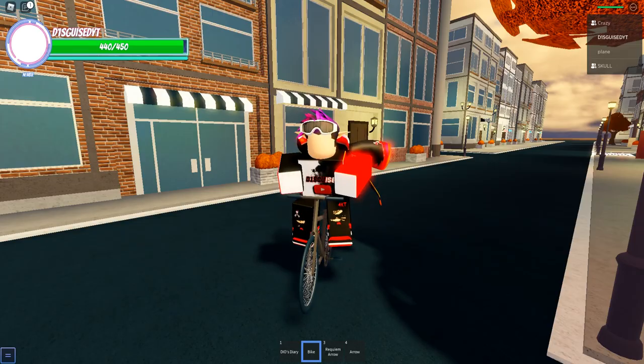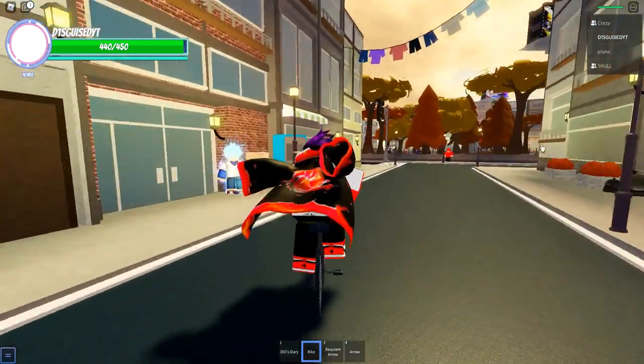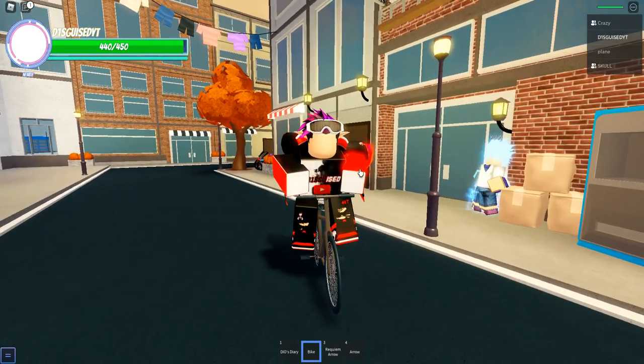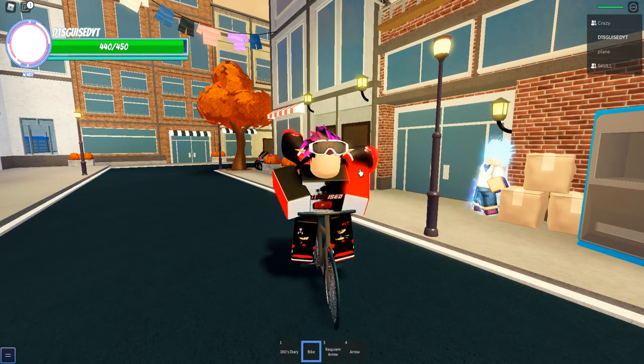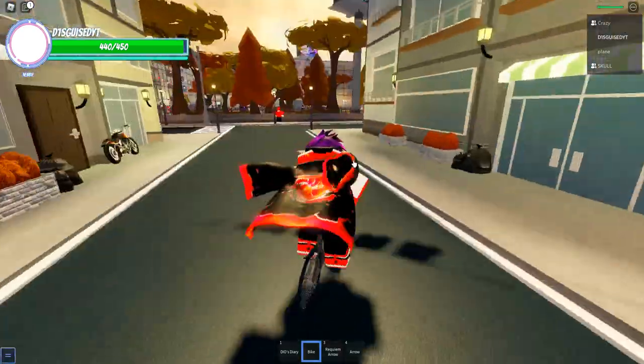You can get pumpkin as a rare drop from the holoboss. So if you kill the holoboss — you spawn it in at the altar in the desert — you kill him and then you have a small chance of getting pumpkin as a drop.